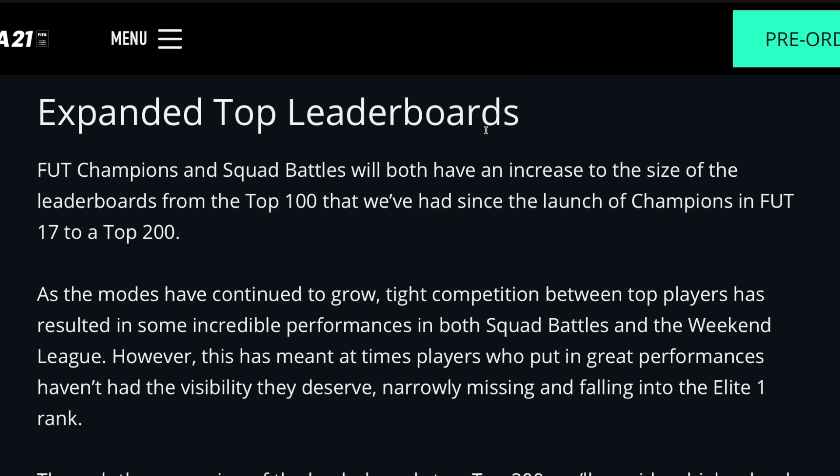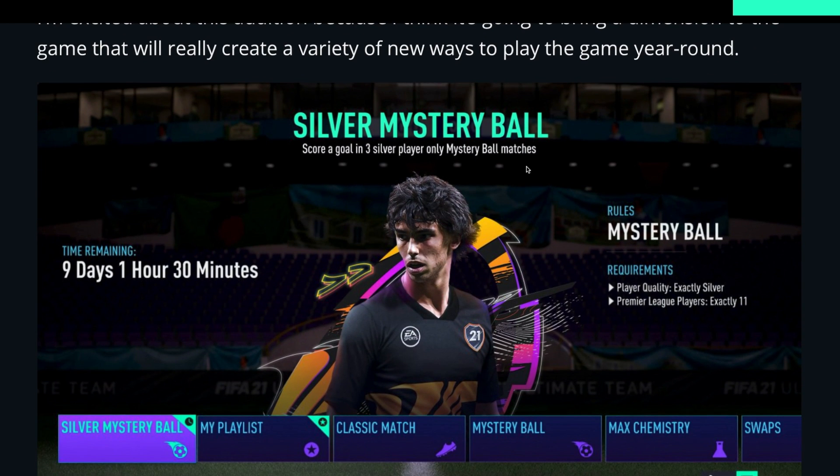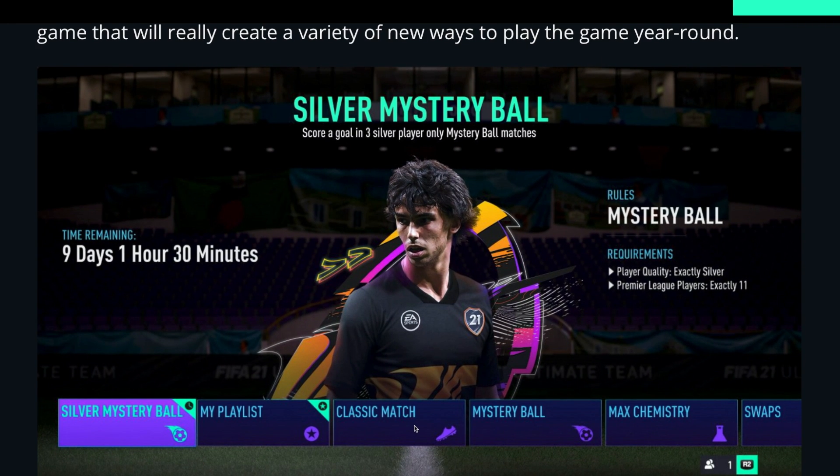In terms of expanded top leaderboards, instead of a top 100 they're now going to a top 200. Live FUT Friendlies is up next — they're combining squad rules with the different house rules in friendlies to create fun and diverse new ways to play that will be active for a limited time. This seems to be a casual mode with limited time objectives, basically showcasing the house rules — kickoff, mystery ball, max chemistry. It's just something to play for fun.